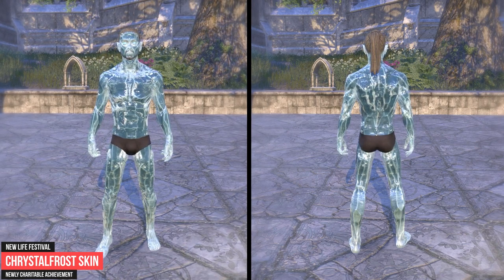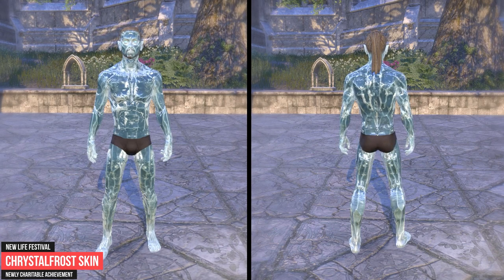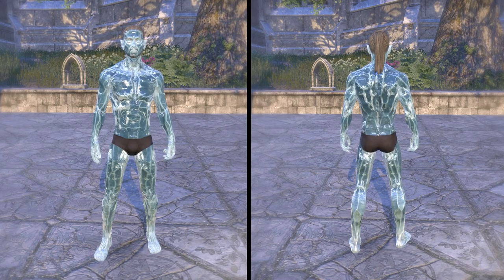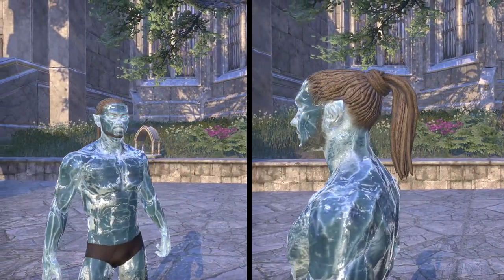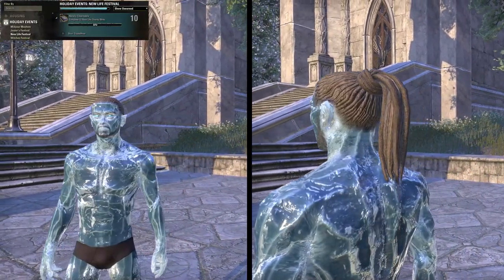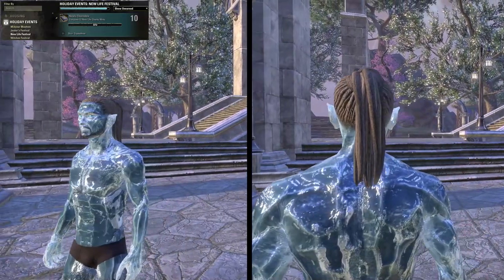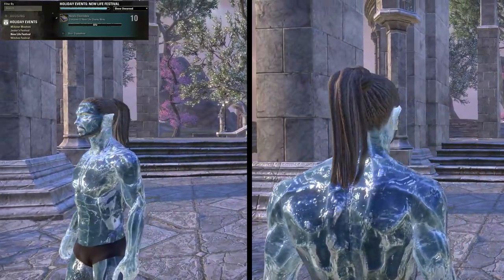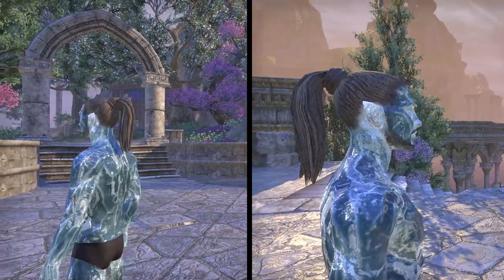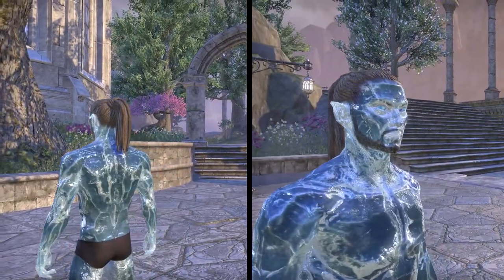The Crystal Frost Skin is obtainable during the New Life Festival, which is usually active each year in December. You have to complete 12 Imperial Charity Writs or Deep Winter Charity Writs to unlock the Newly Charitable achievement and earn the Crystal Frost Skin. The related event writs are found in New Life Festival Gift Boxes, which you can get by completing daily repeatable New Life Festival quests for Breda. If you don't want to wait for the event to return, you can check the Guild Traders and buy the Charity Writs with gold.